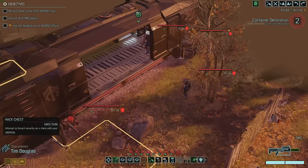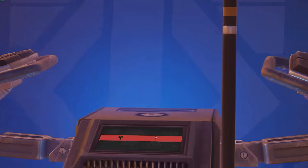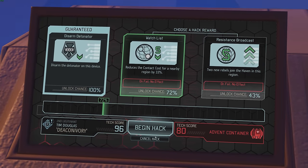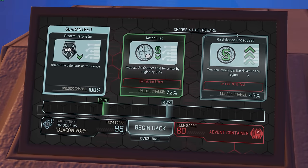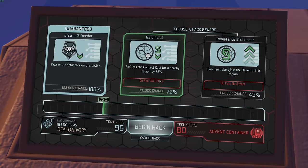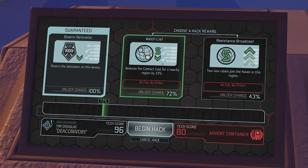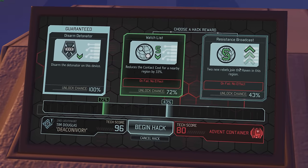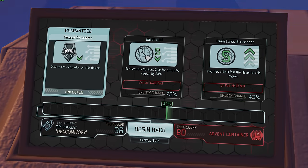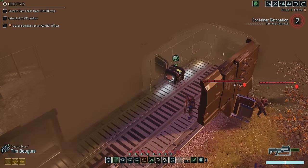My biggest concern when playing these is that I won't find a single action shot to use for the thumbnail. TD's hacky hack — Watch List and Resistance Broadcast. Two new rebels in this haven would be really really helpful. Reducing contact costs — that's 24, 26 intel, and I just blew 20 intel. We do have a lot of intel from all these small squad missions. This is a really tough decision. I feel like I have a lot of intel and data pads — I'm gonna try the 43% chance. If we can hit this, liberating this region will be so much easier. TD, 43% — nope. Oh well. I think that was the smart play.